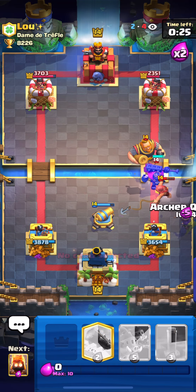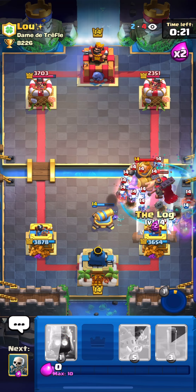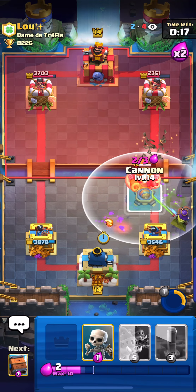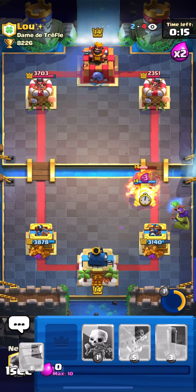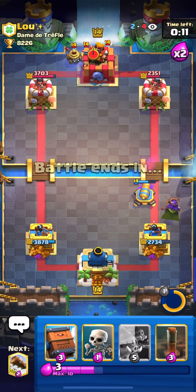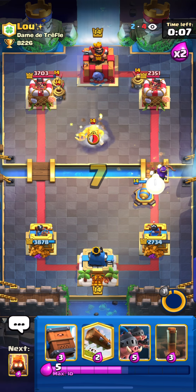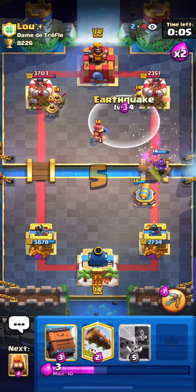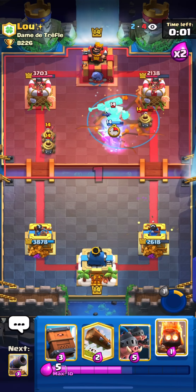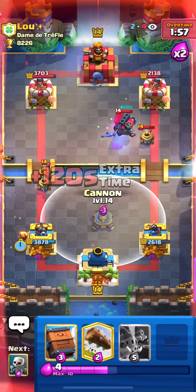He came with Royal Giant — I'm going to cycle to my Archer Queen, use my ability, and use the Log to get those Skeletons. I need to put another cannon on top of the Royal Giant, and I just need to keep repeating this defense: putting the cannon, putting the Archer Queen on the opposite lane from the cannon, and keeping spreading the cards.